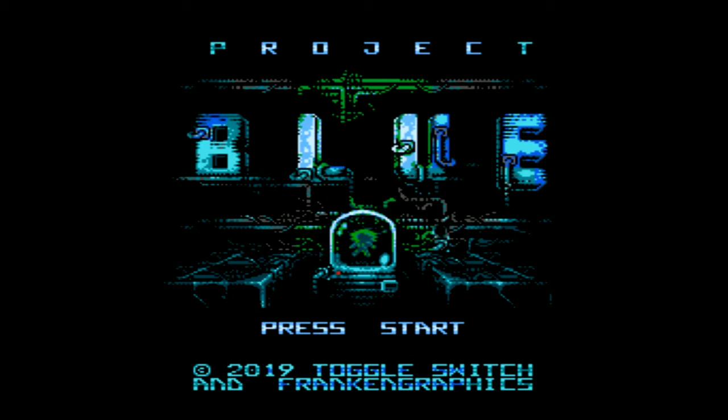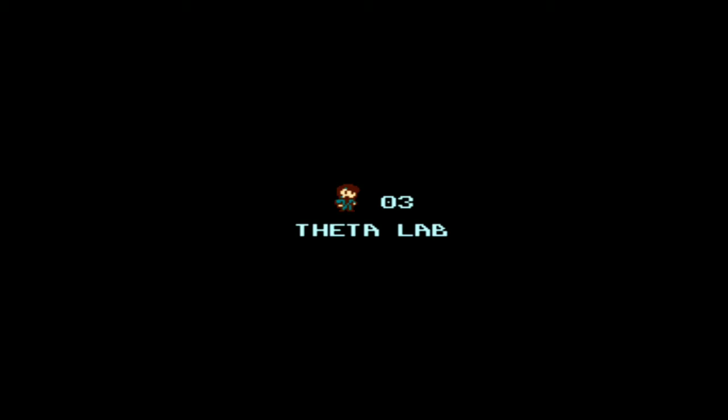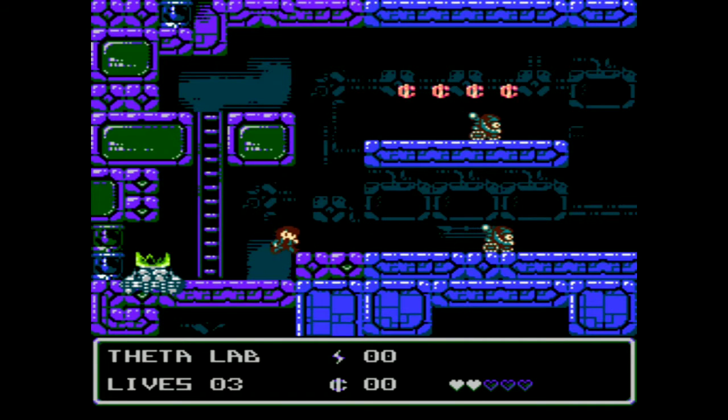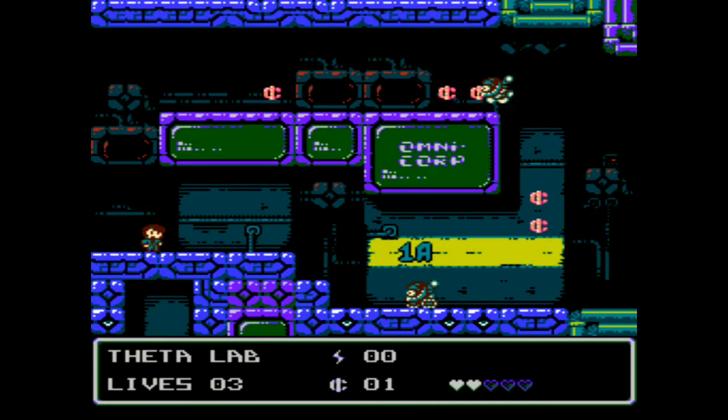Here we've got Project Blue from Toggle Switch and Franklin Graphics on the NES. This is an action platformer. The lab is where you start. You play as this little girl, and you run collecting money and defeating robots.